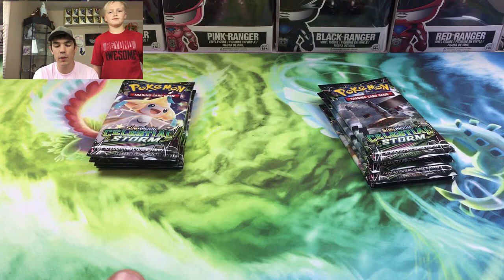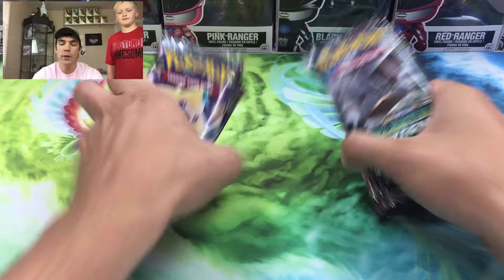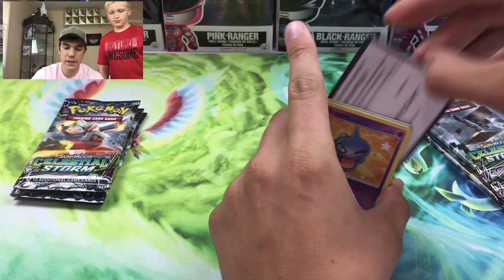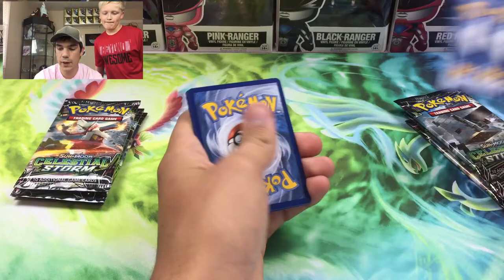Today we are doing Celestial Storm. We got eight packs - just walked up and grabbed a handful of blisters. We're gonna switch off every pack, hopefully we can get something nice. There is the code card for the first pack and we are going four to the front, burning off that energy.